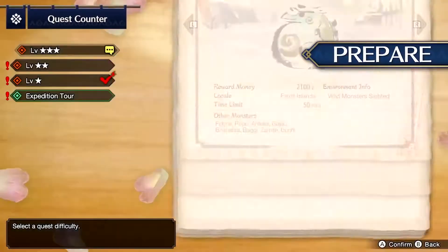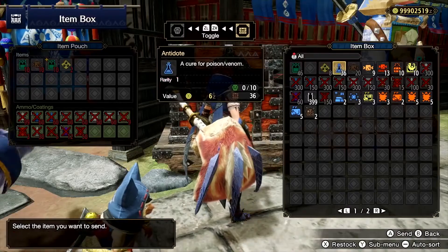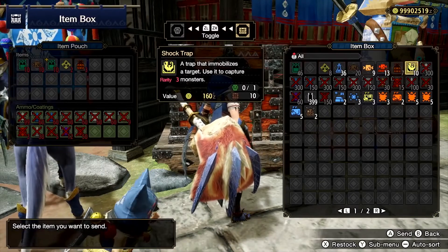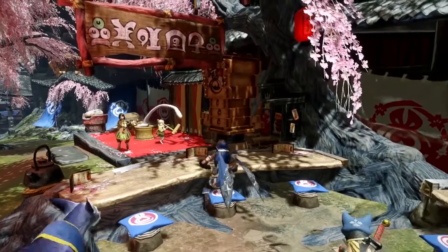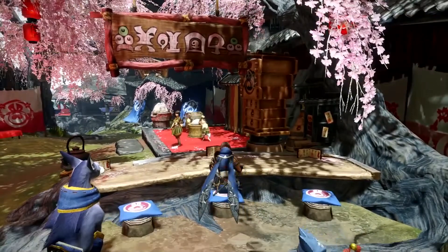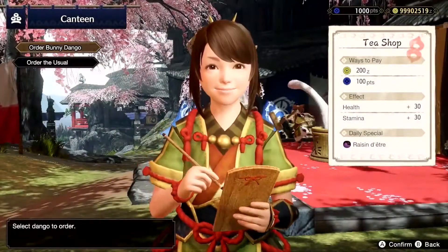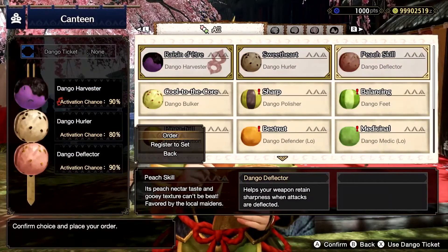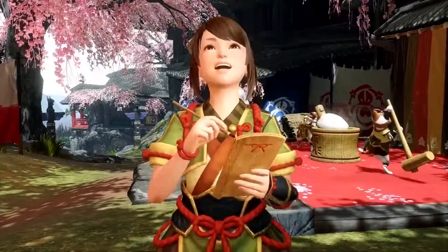Once you've selected your quest from Minoto the Quest Maiden, make sure you've bought and stocked up on the necessary items, as well as visiting Yomogi at the tea shop to eat some empowering bunny dangos. Vigilant hunters know how important careful preparation is for successful hunts.